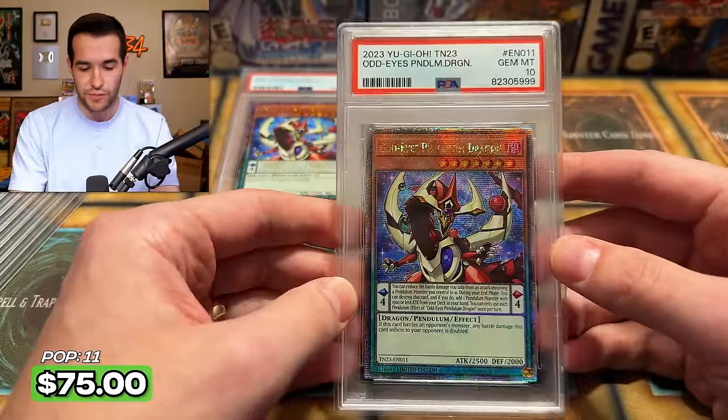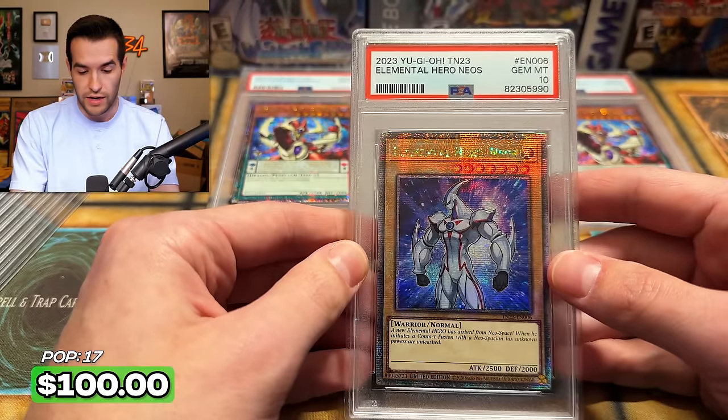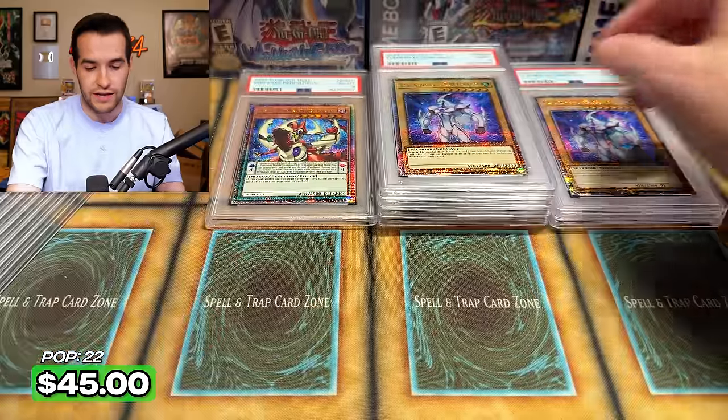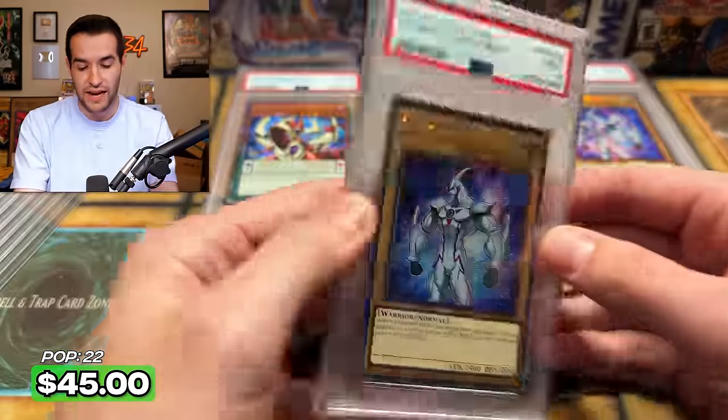A PSA 10! Odd Eyes Pendulum Dragon — there we go. We have a Neos 10 as well. Now we're talking, we're picking up. Neos 9, Neos 9 — that's fine. Let's try to get a lot of 10s here. We have another 9 — maybe it's not going to happen. Oh no, Neos, this is not going well.